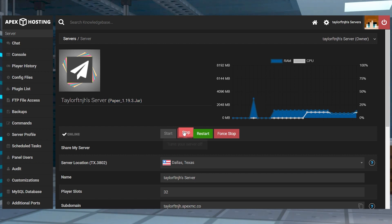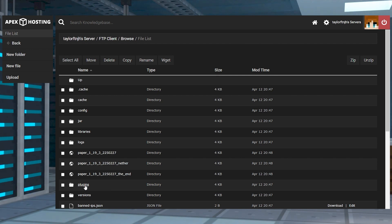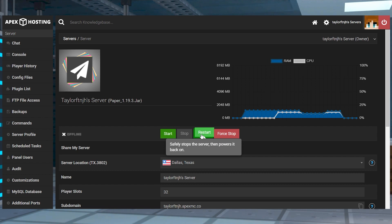Head towards your Apex server panel, stop the server, and click FTP file access on the left-hand side, and then log in. On the next page, enter the plugins directory and then select Upload in the top left corner. Drag and drop just the Nova file into the upload area. Once that reaches 100%, you can use your server name at the top of the page to return to the main panel, where you can restart the server to load the plugin.